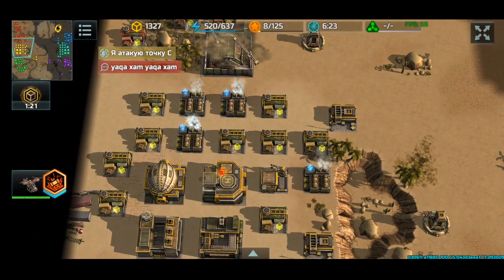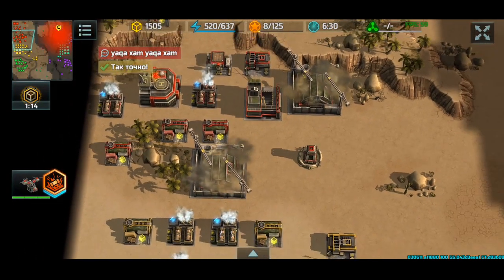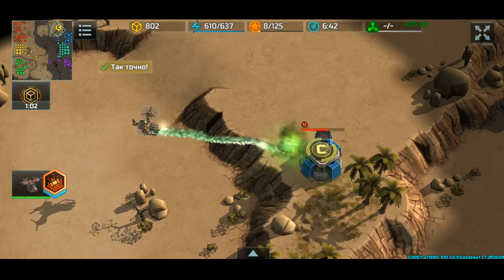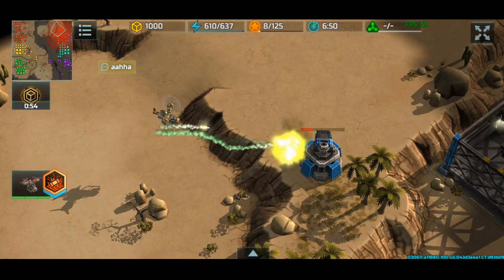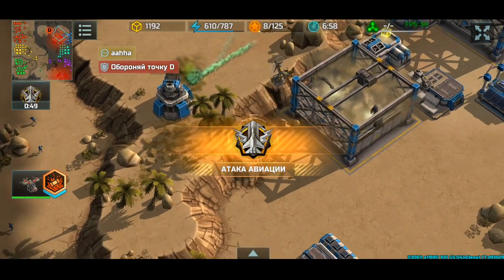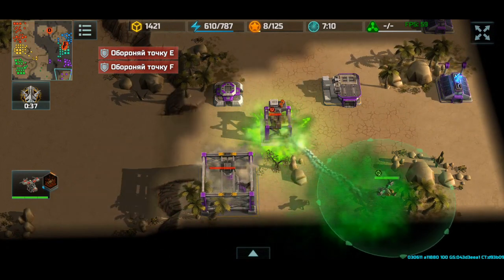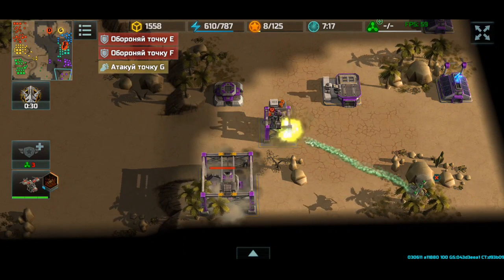Got my wasp out, got a bit of map control. Map control is really important in a 3v3 - you need to be able to surprise attack your enemy, that's a real key factor. Imagine building a rocket tower without any anti-air! Even like two typhoons would fare up good but not here. I move in with my wasp to take down that anti-air tower, then that rocket tower.